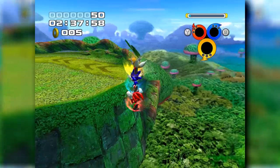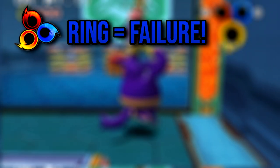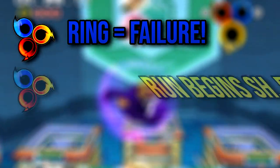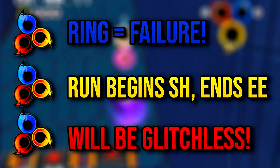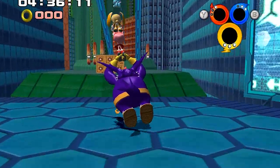I'll quickly go over the rules of the challenge as a bit of a refresher, since it's been a while. First of all, if we collect a ring at any point, it counts as a fail and we have to restart the stage. Next, the run begins at Seaside Hill and is completed upon the defeat of the Egg Emperor. And finally, this run will be glitchless as they weren't really needed during the routing. Without any further ado, let's jump straight in.